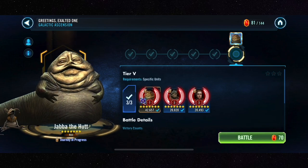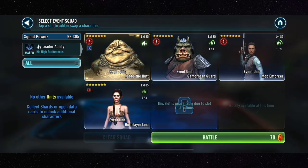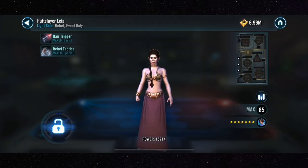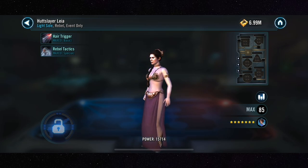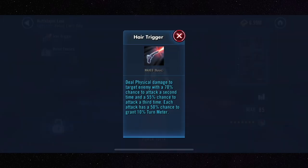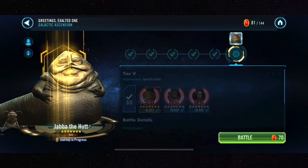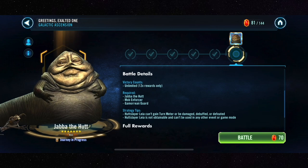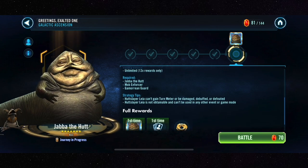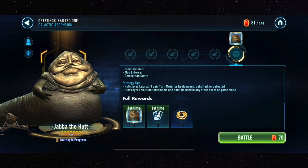Welcome back — this is my much overdue Tier 5 Jabba unlock guide. It's a very simple event. In Tier 5 you get Gamguard, Mob Enforcer, and Hutslayer Leia. This is probably the one and only time we'll ever see her in this outfit. She does have a kit, but she will not be engaging in battle — she can neither attack nor be attacked, cannot gain turn meter, and cannot be defeated. She's just there.